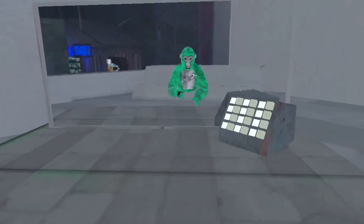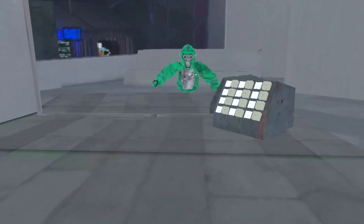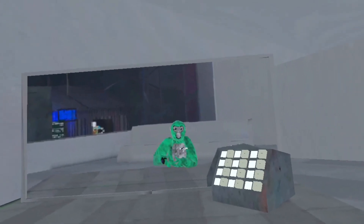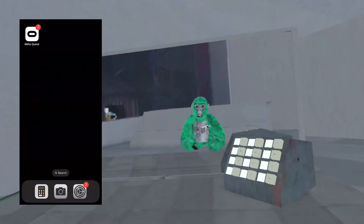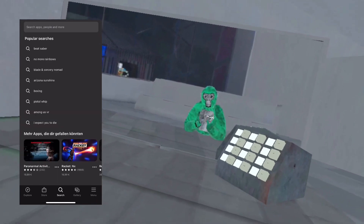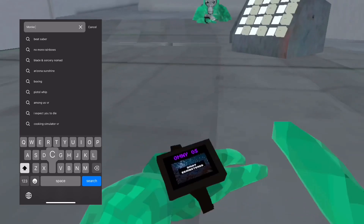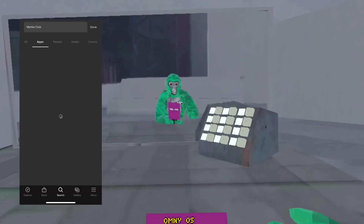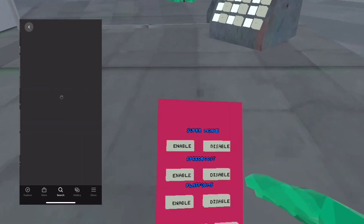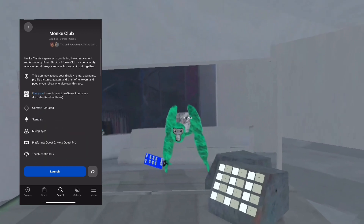Now I will show you how to get this game. Here is the tutorial on my phone — you need the MetaQuest 2 app for that. You have to open the MetaQuest app, search, and type in 'Monkey Club'. Scroll down to App Lab and click on it. Install it.